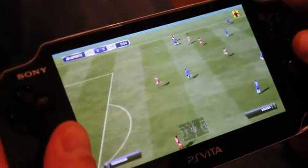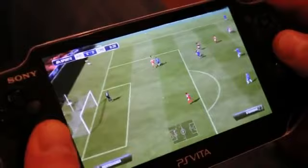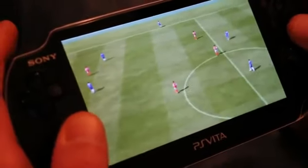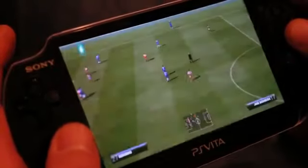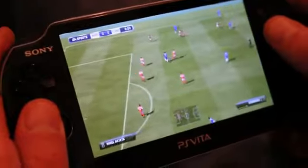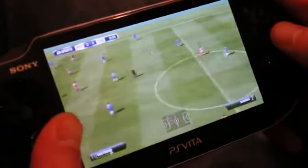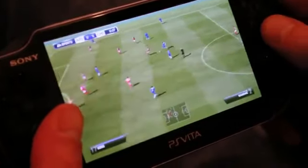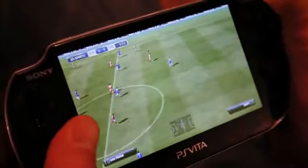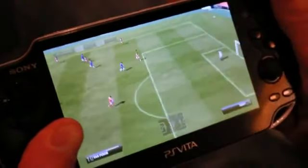Whereas in FIFA you might see a killer ball but just can't execute it because you have the analog stick pressed in the wrong direction or you don't get the power right — now you can make precision passes with complete ease. You just press it and that's where it goes. That opens up the game to a whole new level of control because it allows you to use your footballing brain like never before. Maybe you could see a pass previously but couldn't execute it; now you can with touchscreen passing.